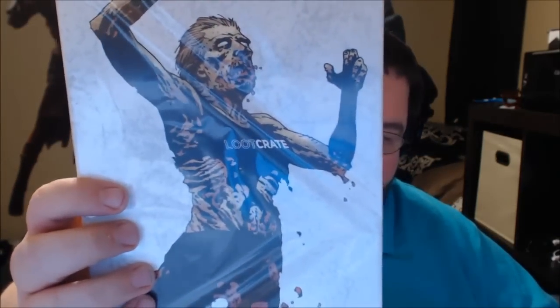That old-school 3D gives me a migraine. You kids don't know what you were missing — you'd take a girl to the movie, it'd get really scary, she'd say 'hold me,' and you could touch her shoulder. Looks like we got a comic this time — The Walking Dead number 132. I've never read the comic so I don't know how important that is. It has a weird alternative cover with Loot Crate branding, which the regular cover presumably does not have.